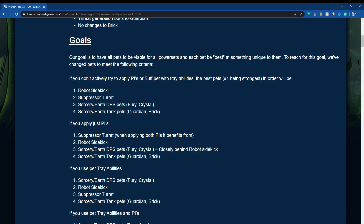If we don't apply any power interactions or buff your pet with your abilities, the pet damage order from strongest to weakest will be: first, Robot Sidekick; second, Suppressor Turret; third, the DPS pets for Sorcery and Earth; and fourth, the support role pets for Sorcery and Earth. But if we apply power interactions, Suppressor Turret will be doing the highest damage, Robot Sidekick second, Sorcery/Earth DPS pets third, and support role pets fourth.